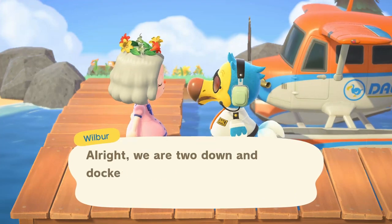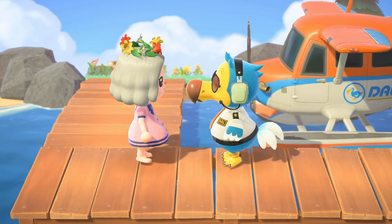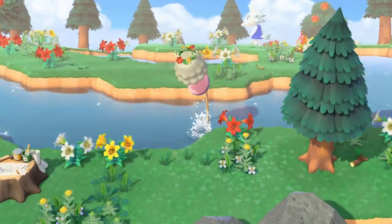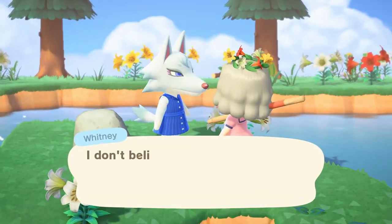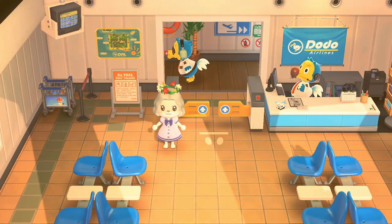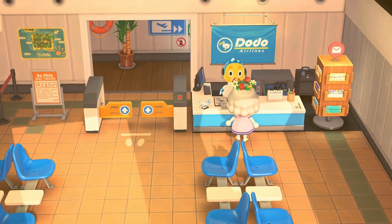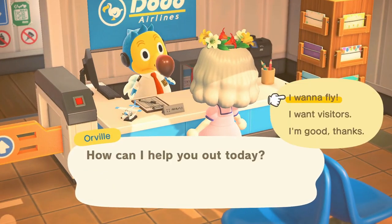Island number three - so intriguing! Wow, it is Whitney. Didn't we see Whitney so many times on one hunt on my other island? She's super cute but I think she suits more of a cottagecore or winter island. Since we're going with the tropical theme, we are leaving Whitney behind.